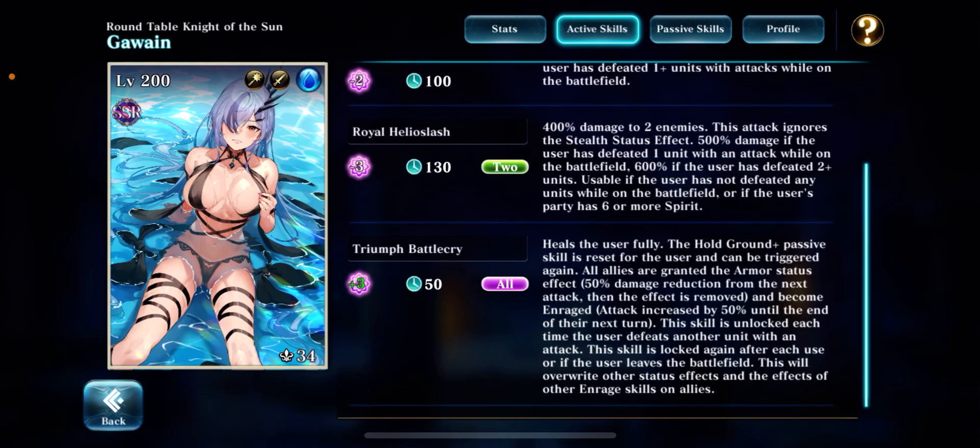Royal Helioslash is one of her bigger selling points because it ignores the stealth status and hits two units. The stealth meta right now is pretty strong, so it's a pretty good way to counter the current meta. The bad part is that it drains a lot of spirit and she's only able to use it if she hasn't defeated any units yet.